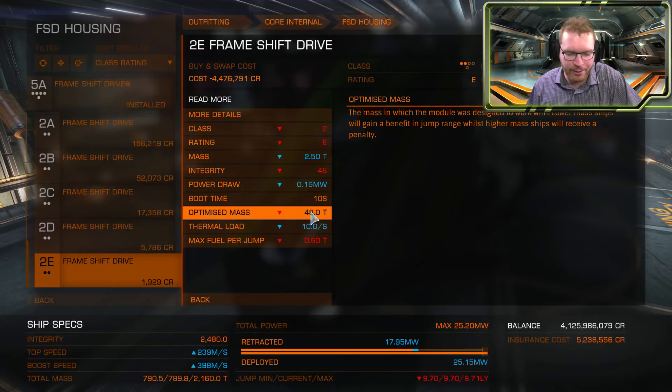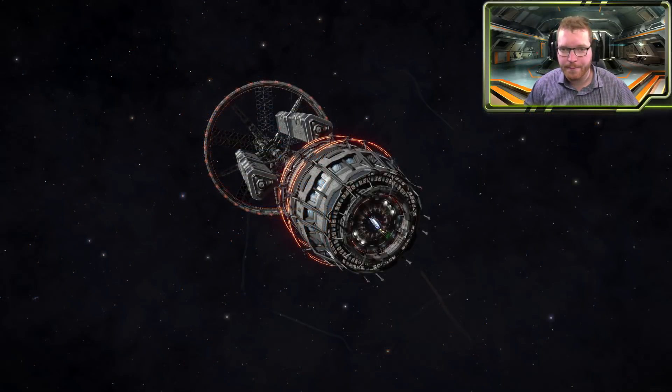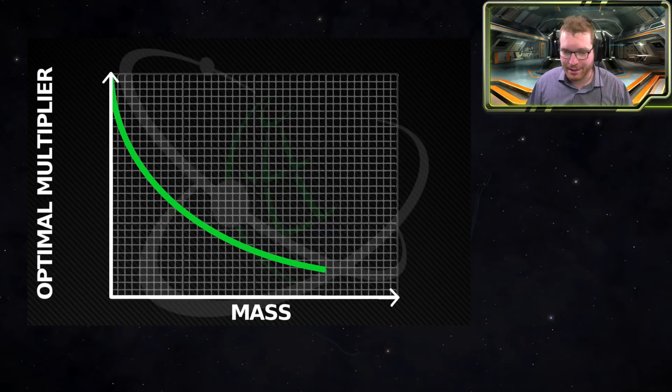The optimized mass here is 48 tons. The way it is calculated for the frameshift drive: your ship has a base jump range, and you take the optimal mass and divide it by the ship mass. So if your ship mass is exactly the same as the optimized mass for the frameshift drive you're using, you will be able to jump your base jump range. But if your mass is only half of what your optimized mass is, you'll be able to jump twice your base jump range. So the jump range is related to 1 over the mass — the graph now looks like a hyperbolic curve, and the further down you move in mass, the more benefit you get per ton.